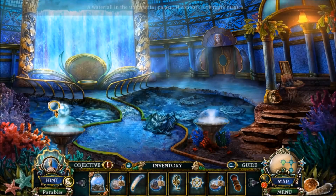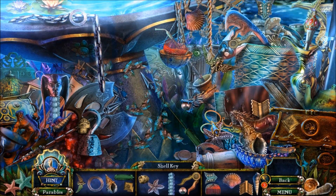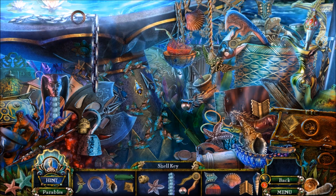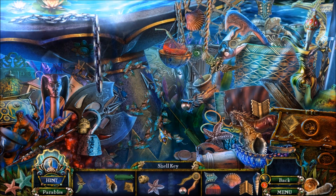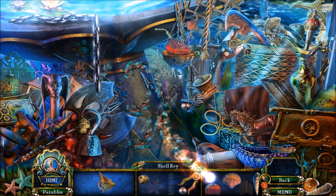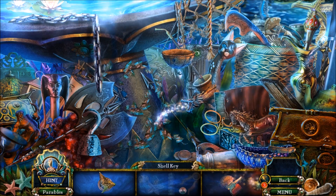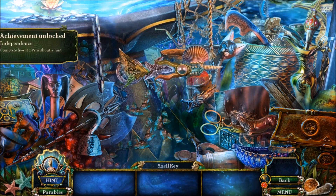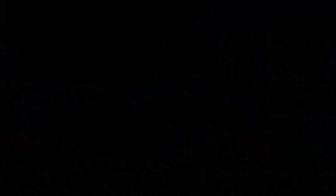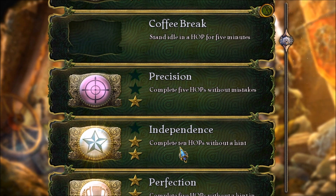Balcony. Is that a gargoyle head? Shell key. We'll be 5 hops without a hint in under 60 seconds. We'll be 5 hops without a hint.